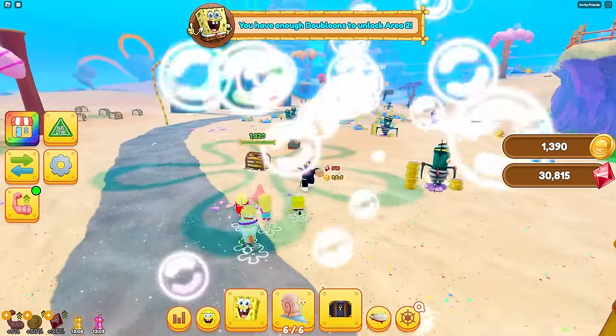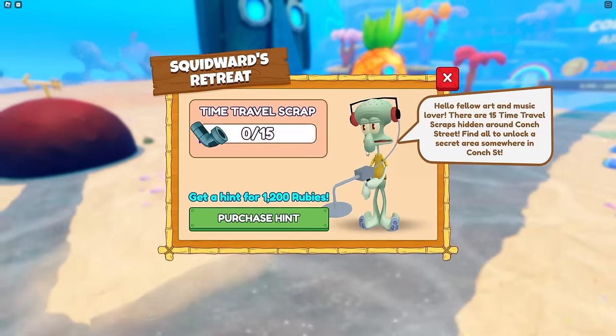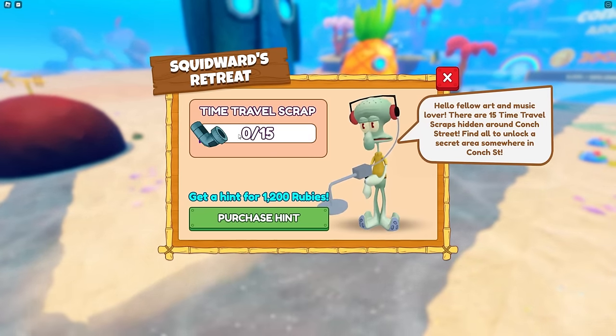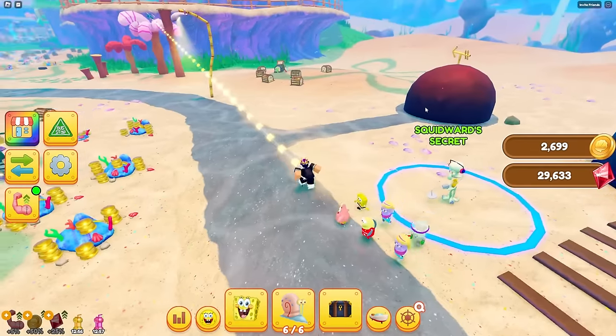Keep going buddies, get them all - unlock the next area! Let's go, purchased! I just unlocked the next area. No way - we got Squidward here. Squidward's secret - what's going on here?